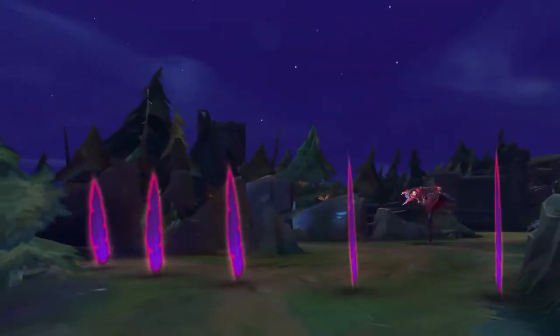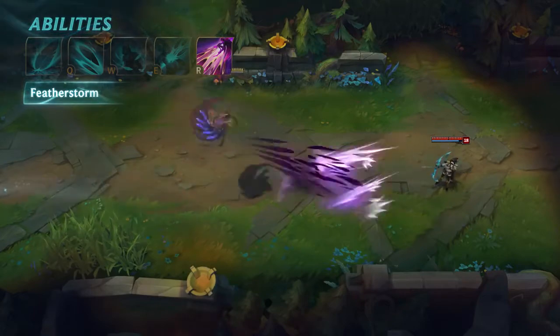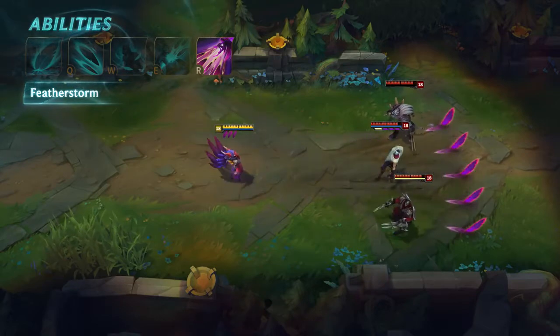Xayah's ultimate is Feather Storm. Xayah leaps into the air, becoming briefly untargetable. After a short delay, she hurls a storm of blades in a cone, each of which deals damage and leaves a Feather upon landing.